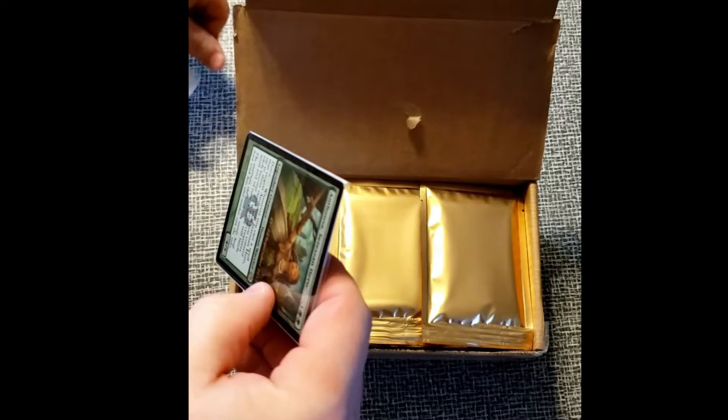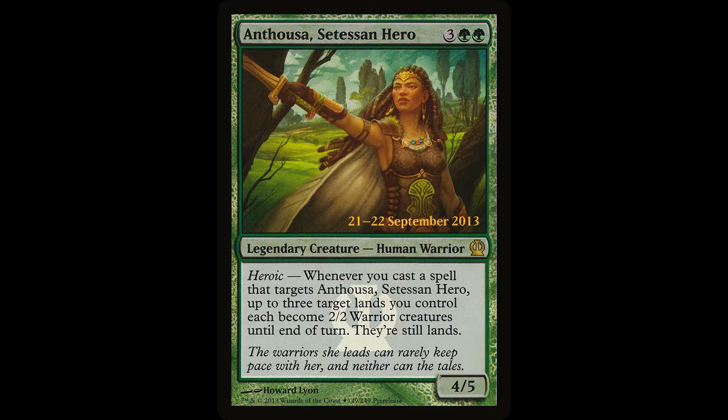I pulled an Anthousa. It's a Setessan Hero. For 3 and 2 green, you get a Legendary Creature, Human Warrior. She's a 4/5 and she has Heroic. Whenever you cast a spell that targets Anthousa, up to 3 target lands you control become 2/2 Warrior creatures until end of turn, and they're still lands.